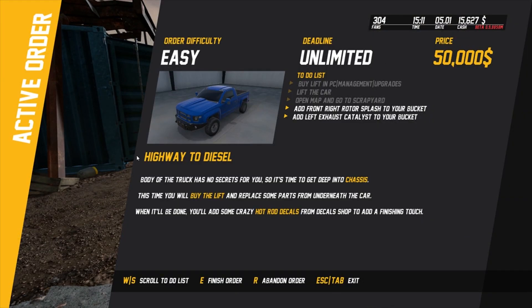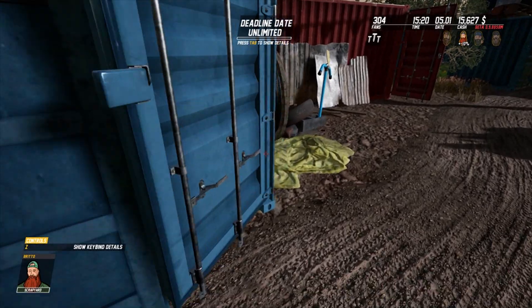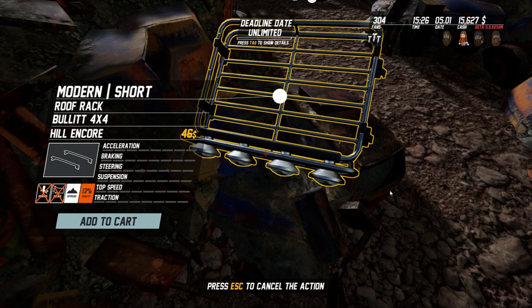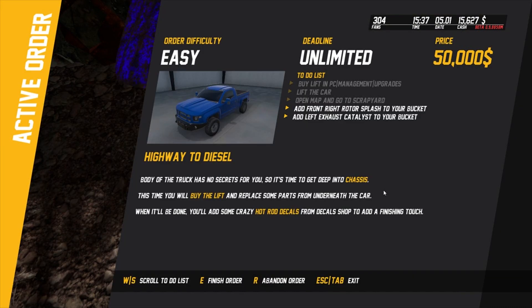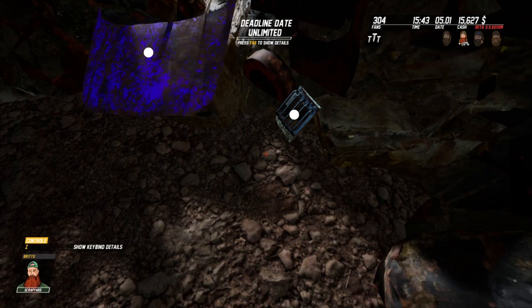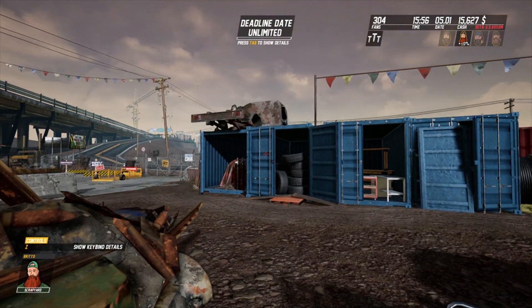Press Tab - add front right rotor splash to your bucket. Front right rotor splash, left exhaust catalyst. Need to show the details - front right rotor splash, vessel left catalyst. Exhaust, left exhaust catalyst. Let's go add to cart - we need right rotor splash and shields. That was pretty easy.